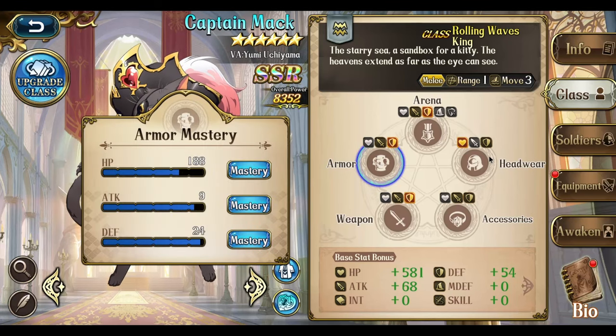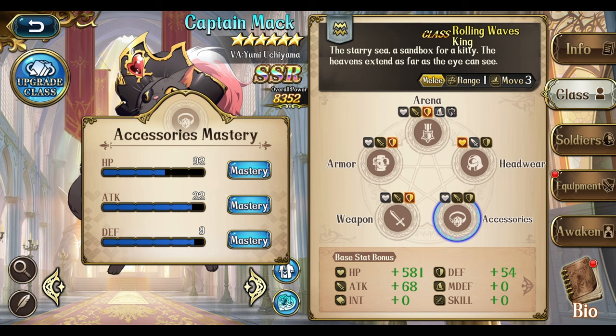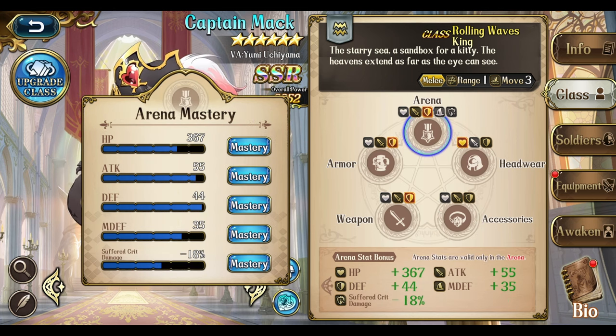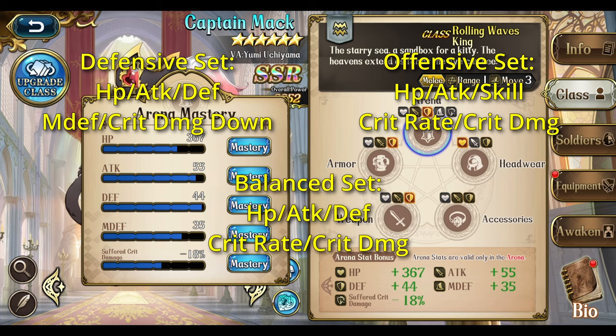For the class mastery stones, you want HP, attack, and defense all across the board. Since he's going to be a really slow character, you want him to survive. For the headway slot, you can do magic defense instead. Weapon and accessory slots, you can do skill for some damage potential. For arena stones, if you care about them, a defensive set is recommended. If you only care about damage, go offensive. Something balanced would be HP, attack, defense, crit up, and crit damage up.